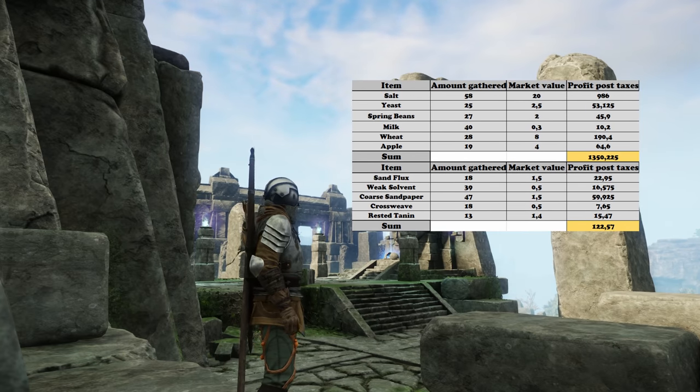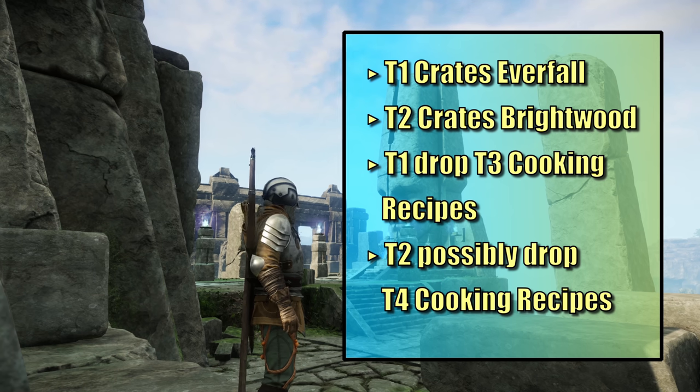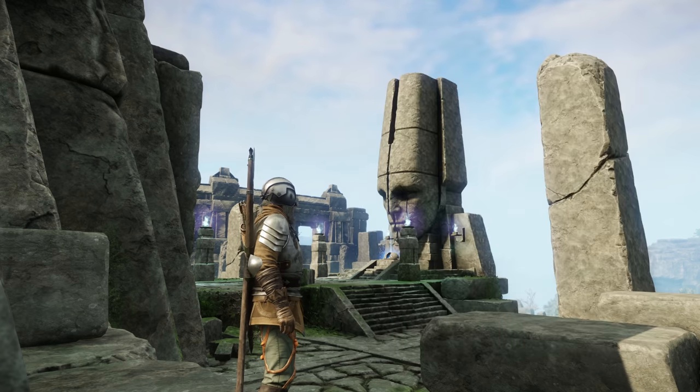Everything in this table is calculated at the lowest possible value and we get around 1500 gold in 25 minutes. The provisioned crates on this route are tier 1 and tier 2 with small as well as large chests. Large ones can contain more resources and can possibly drop higher value items. The difference between a tier 1 and a tier 2 chest are the recipes that can drop — tier 3 recipes can be found in tier 1 crates and tier 4 recipes can drop in tier 2 ones, but I haven't seen even one yet.